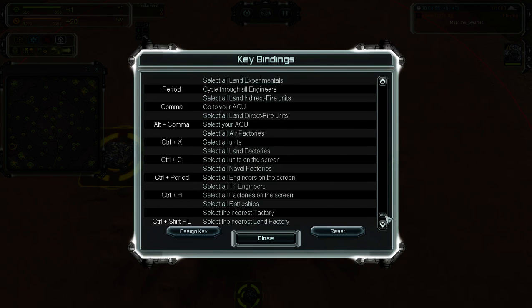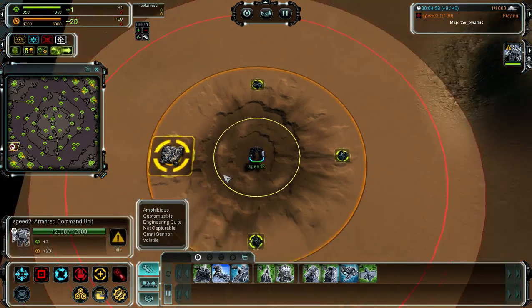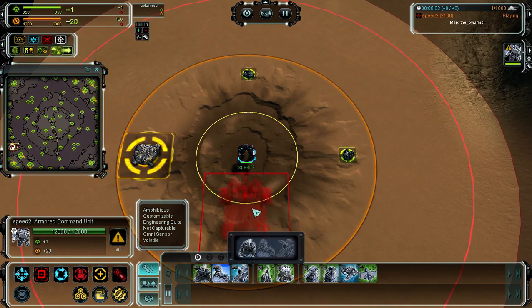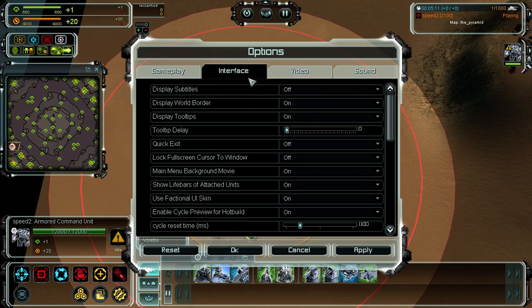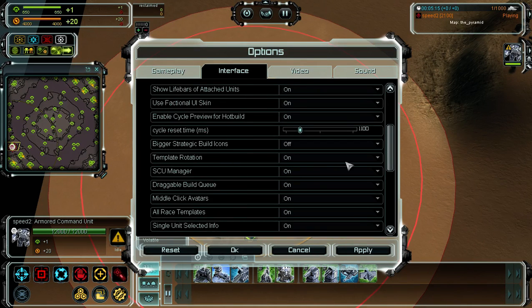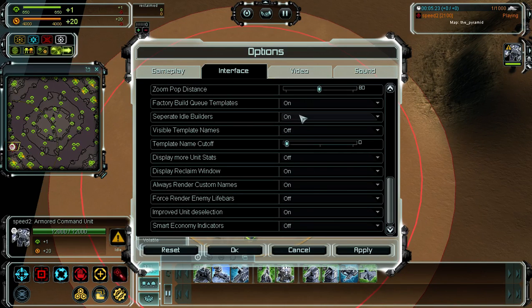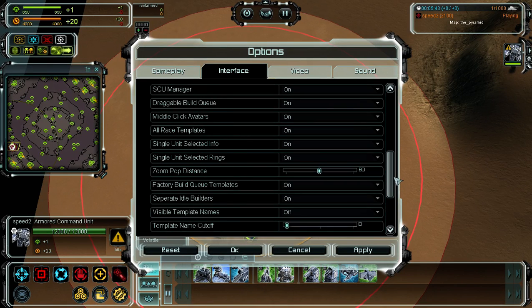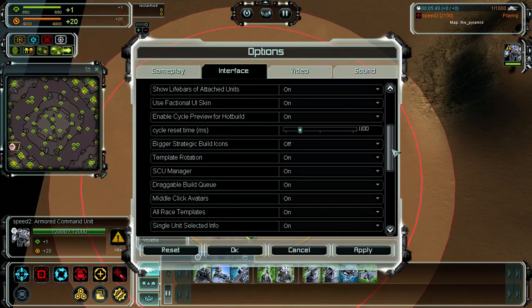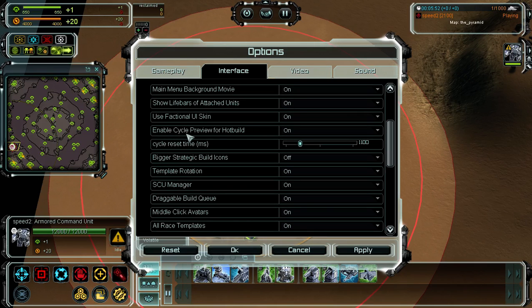That would be all for setting these keys. You may find that by default the hot build preview is not enabled. To enable it, go to Options, then Interface, scroll down and you should find it there — pretty much everything should be on the reclaim window. Look for the option that says 'Enable cycle preview for hot build' and turn that on.